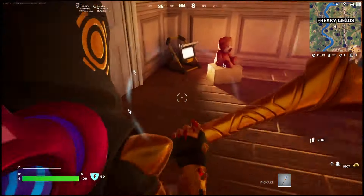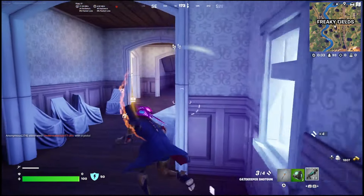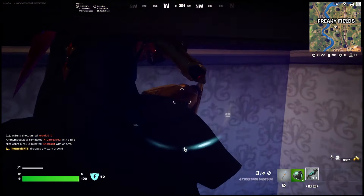This is the house you have to go to — it's in Freaky Fields. It's the giant white mansion. Come in here and grab yourself a gun. It's pretty difficult even to find a gun in this house, which makes it more annoying. On the bottom floor, you're going to find a TV here. Investigate it and Billy will spawn in.